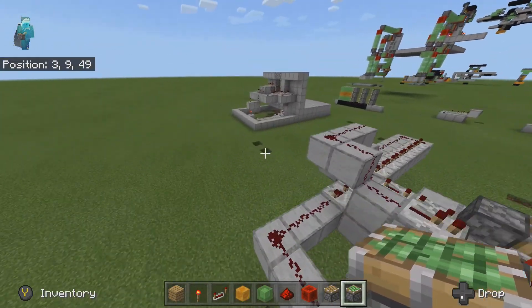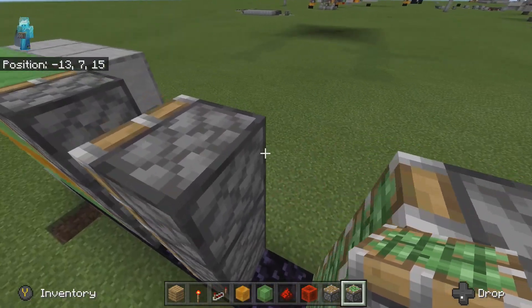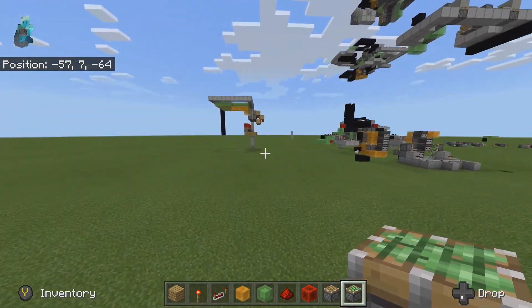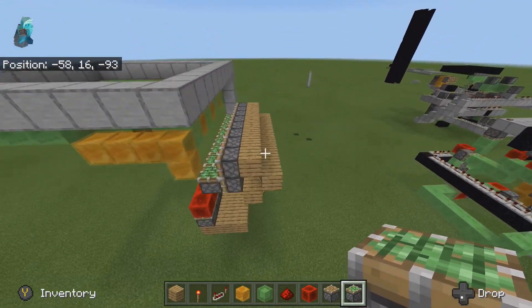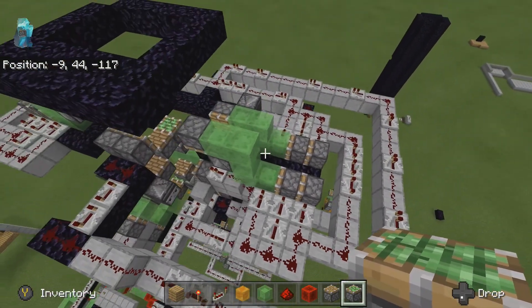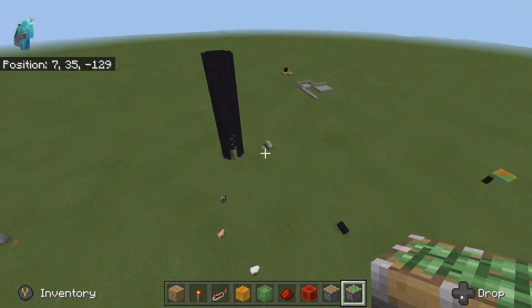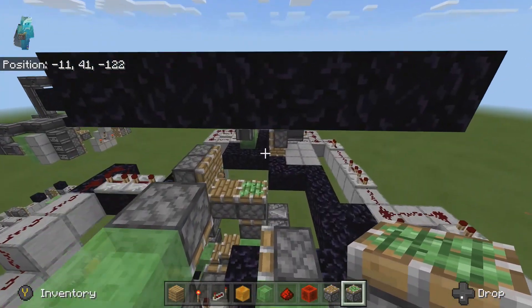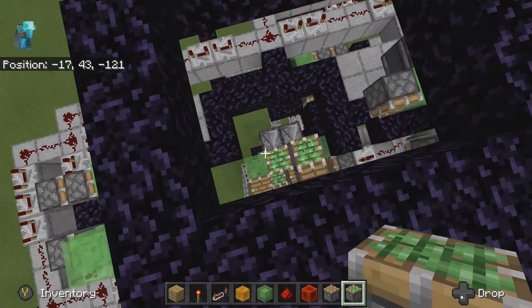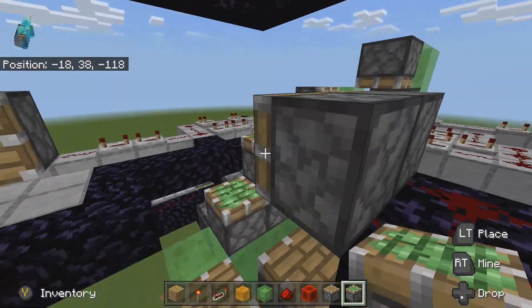I don't even know what that is. This is a fold-up staircase. This is a 3x3 door, but it doesn't really work. This is a storage system for blocks. I really want to continue working on builds, but I just don't know what people want to see me building. So I'm going to continue working on this until it's done. And if there's even a slight possibility that Mumbo Jumbo sees this, I really want him to help me figure this out.